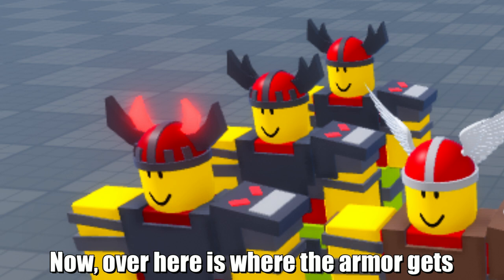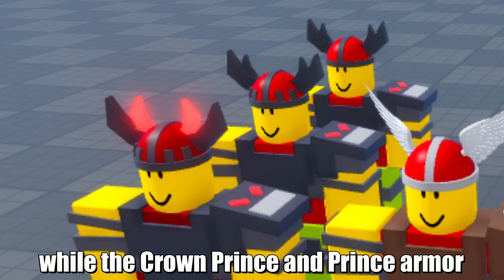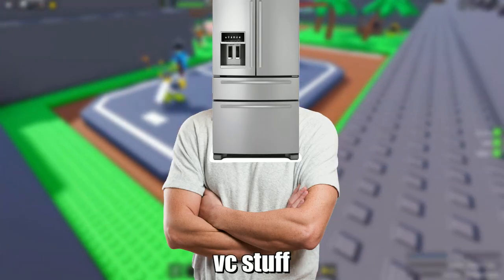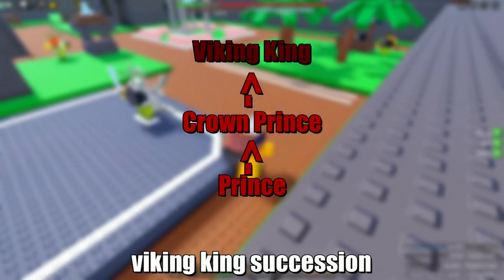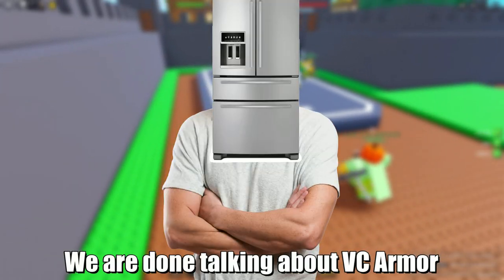Now over here is where the armor gets even cooler. The Viking King armor is in the front while the Crown Prince and Prince armor are towards the back. For those that don't know about VC stuff, the Crown Prince is the heir to the Viking King, and the Prince is another heir in the line of Viking King succession. Now then, we are done talking about VC armor.